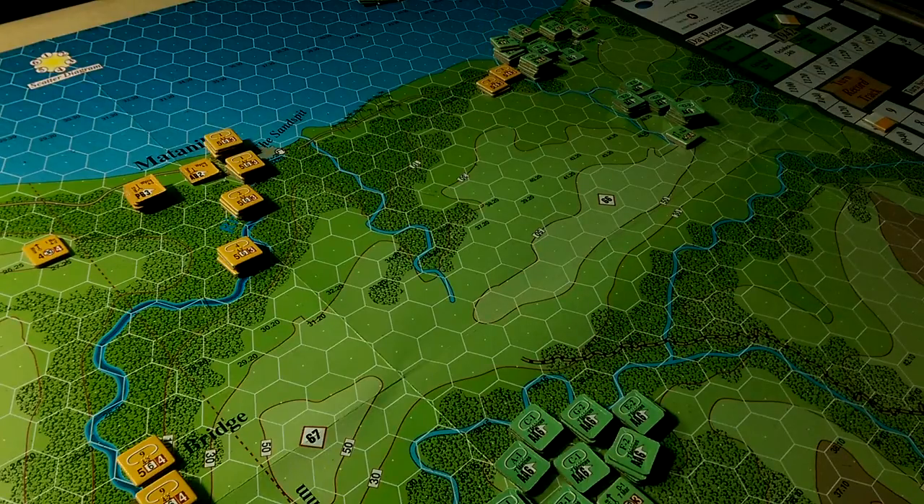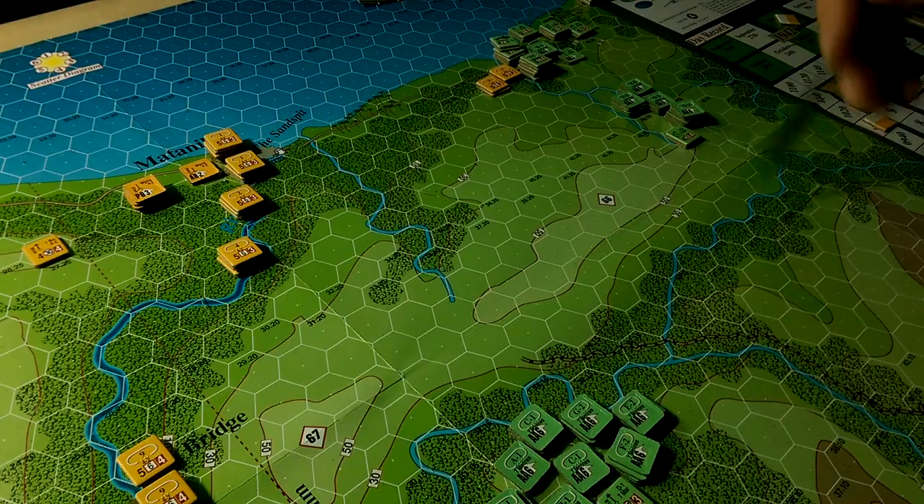Regardless of which plan we take, the first thing we have to do is knock these guys out of the way or force them to retreat. The Banzai rules mean you don't get a 'save yourself' retreat option - you immediately convert to Banzai mode if you're in a stack with a certain number of steps, and you continue to attack until either you're all dead or the enemy's all dead. So forcing a retreat is not a good option; we really want to knock the crap out of these guys with area fire and suppressive fire.